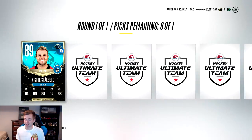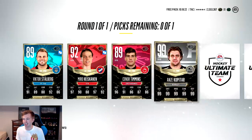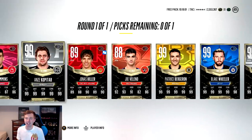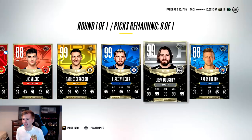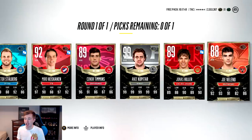Here we go! Stallberg off the bat, High Skin, Timmons. 99 Kopitar - there we go, that's what I was looking for! Pillar, Modano. Then 99 Bergeron - we got two 99s! A third 99 Blake Wheeler - let's go! Drew Doughty, and then Lipschitz. That is awesome - it took a while but finally came through with the set pack.